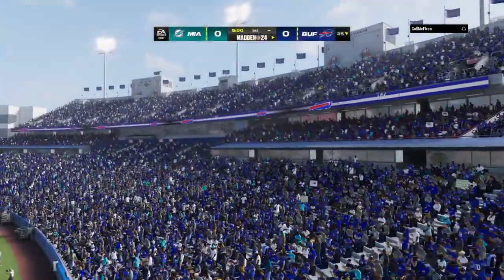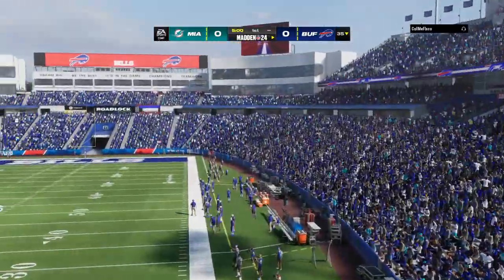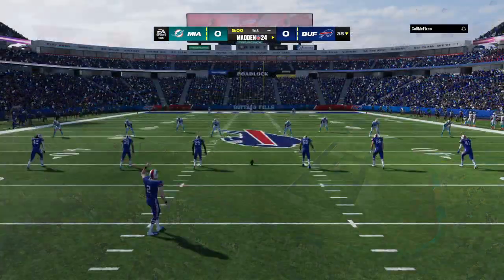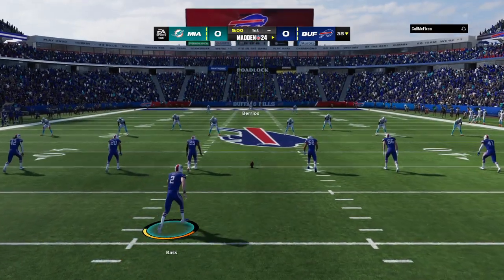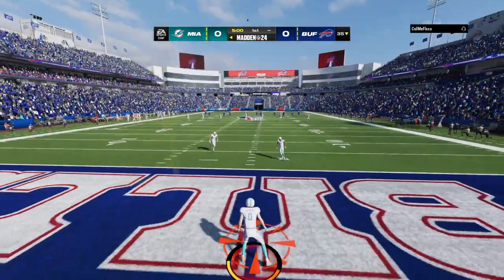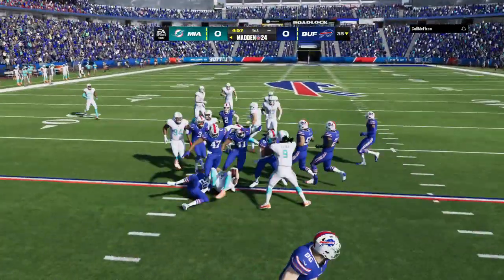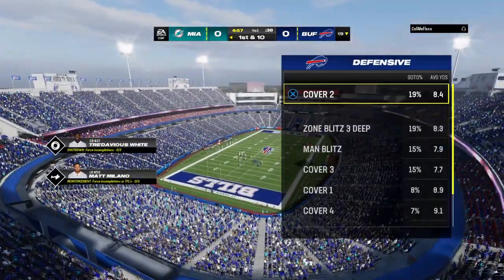Match up in the AFC East, as it'll be the Miami Dolphins taking on the Buffalo Bills. We are underway in Buffalo. Braxton Berrios now from his end zone, and only able to get this to the 19, so probably should have opted for the touchback.